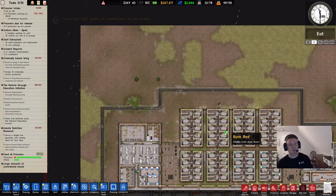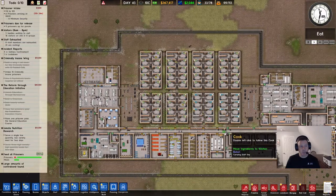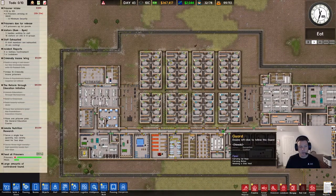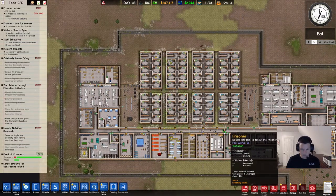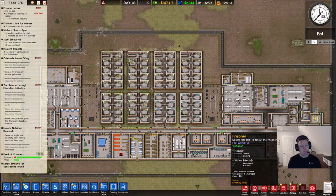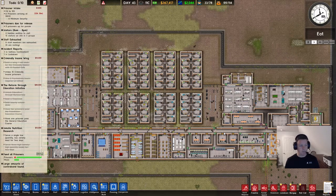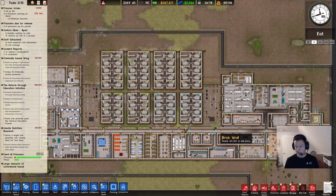Welcome back to the Prison Architect tutorial series. In this episode, we're going to go over four rooms that often get overlooked in terms of how their mechanics work: storage, deliveries, garbage, and exports.